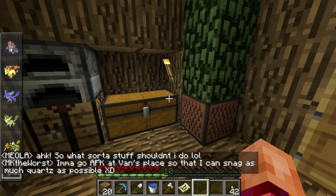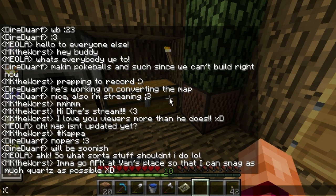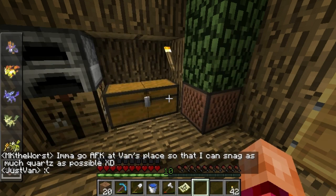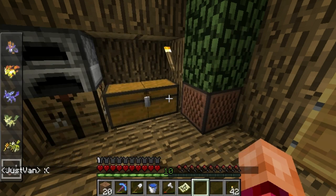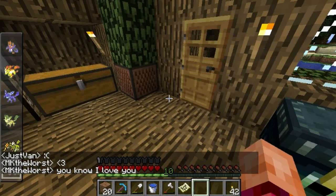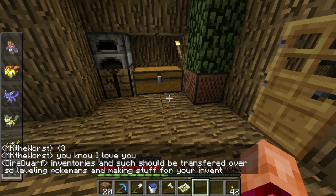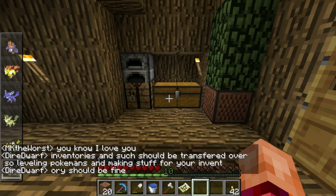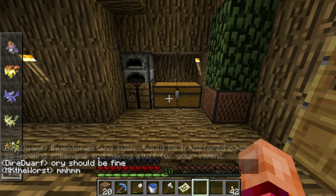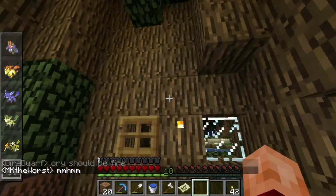Terrace has copied the map — I think I mentioned this — so at the moment we can't build anything because it won't get copied over. I'm going to go AFK at Vaughn's place to snag as much quartz as possible. Apparently in the new map a Poké Center has spawned on top of my pool and people are saying they're going to tear it down and steal the quartz.